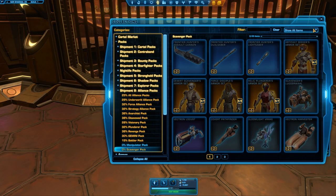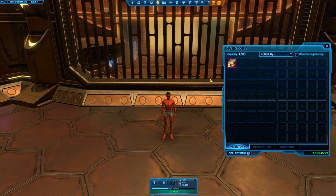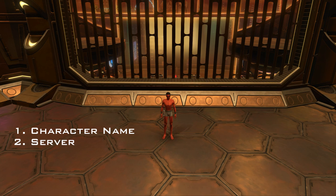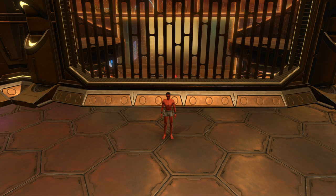If you'd like a chance to win a Super Crate for the next pack - the Scavenger Pack - you can see the sort of stuff you can get in the Scavenger Packs. All you've got to do is post your character name, your server, and whether you are Republic or Empire by the next pack video. I'm guessing it will be next month, but it's been two months since I did the last one. They didn't do one for the HK chapter, which I'm kind of glad for.